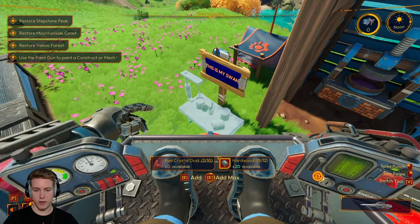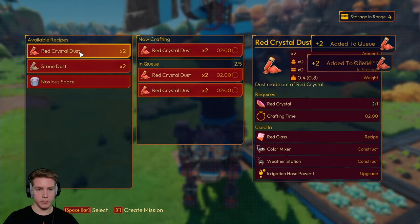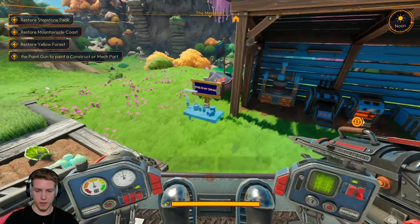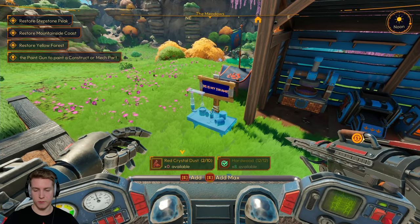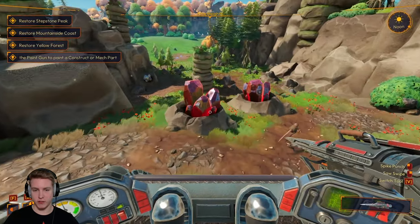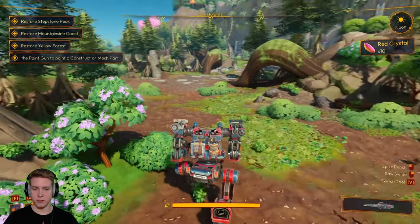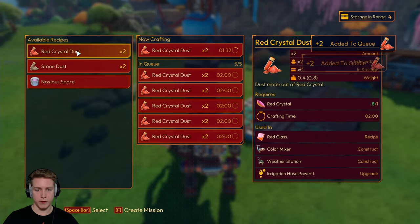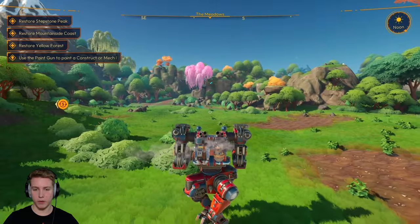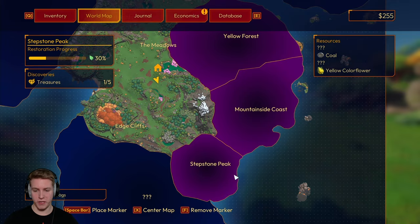Speaking of that, can I now craft the color mixer? Oh no, we need more red crystal dust. Let's go to the grinder and make as many red crystal dust as we can. How many is it making? Five. How many do we need? Ten — we already have two in there so we only need three more. Move out of my way, you rat scallions — these red crystals are mine. Farming, farming, farming — you guys know the song. I sing it every single time I start farming. More red crystal. While I'm waiting for that to grind up, I'm going to go ahead and restore Stepstone Peak.